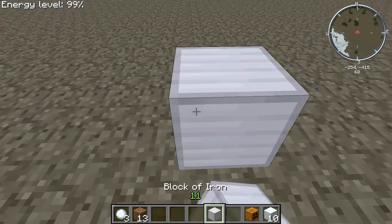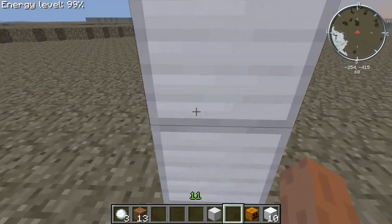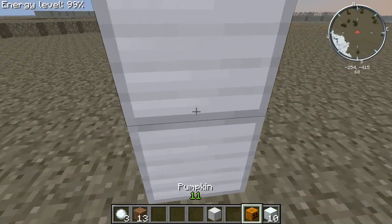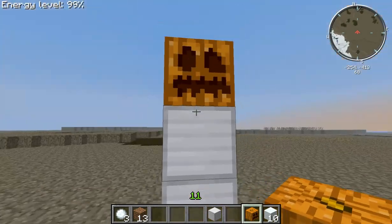To make the iron golem, all you need to do is go 1, 2 — it's the same exact process, but you need to use a block of iron. You just put iron in the crafting table and make the block out.